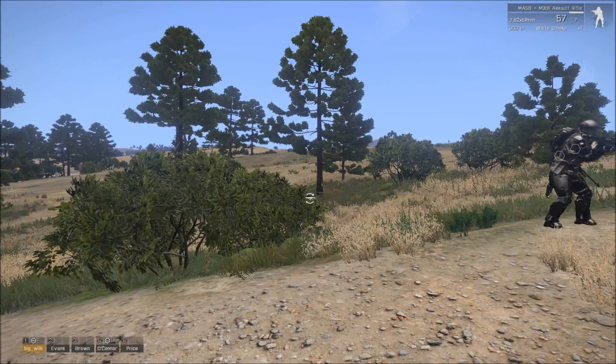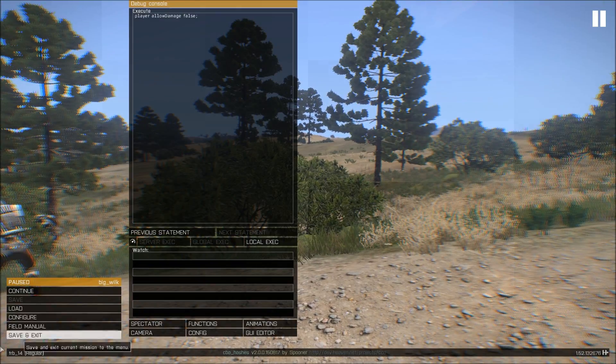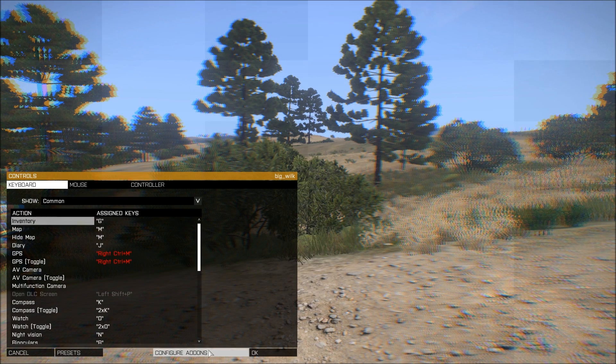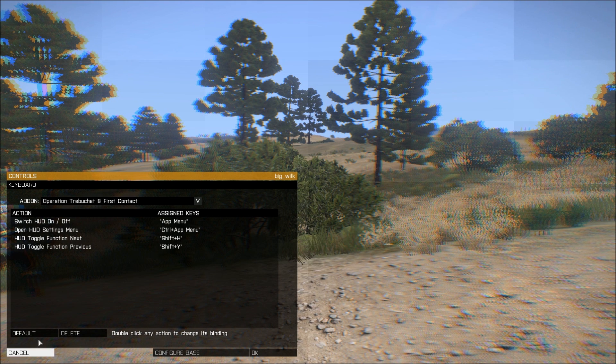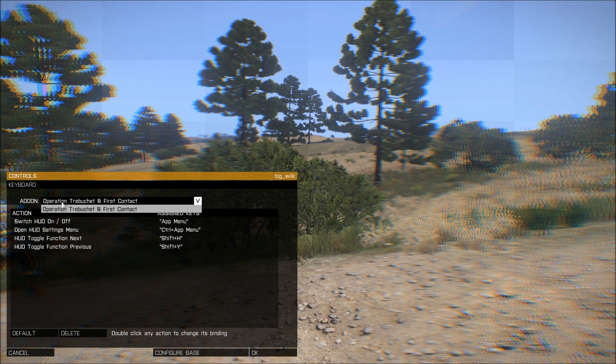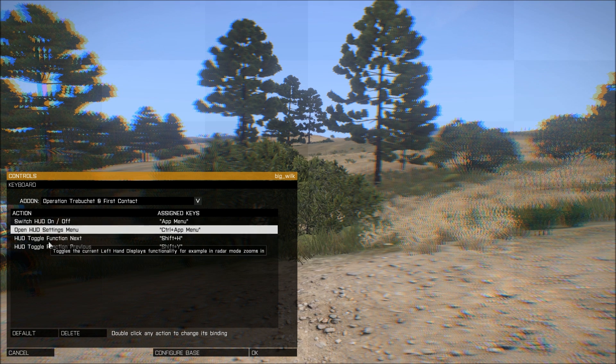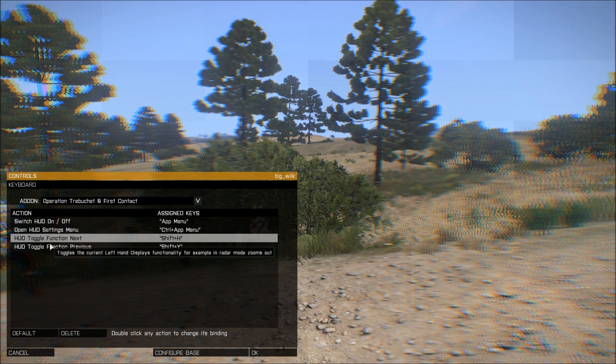It's all based around keybindings, so I'll just quickly show you the keybindings we have. Again these could all change, but if you go into configure add-ons and go down to Op Trebuchet and First Contact, you've got a few keys that are quite useful: your HUD on-off key, a HUD setting menu key, and a HUD toggle functionality. I'll show you how those work.